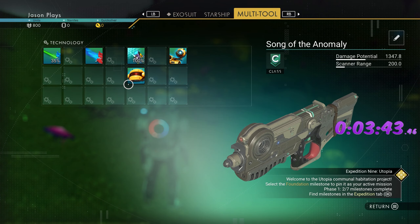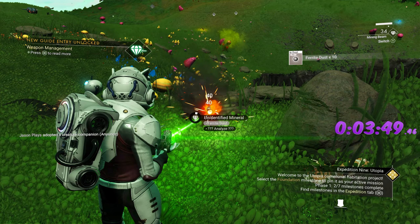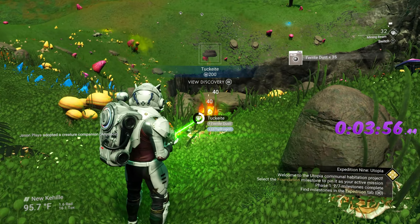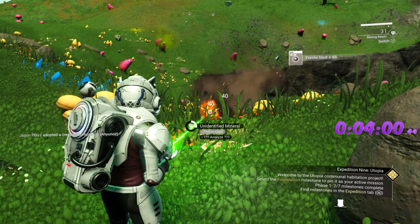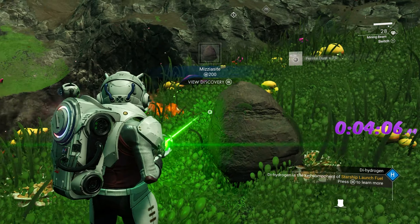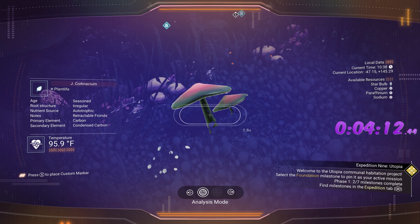Pop the bolt caster in here — we're not going to use it later on, but you need to build it to get the milestone. Next, we need ferrite dust to make some ammunition, and a lot of ferrite dust for our metal plating in order to make our exocraft. You can scan things as you go — I'm doing that to get the dihydrogen out of it. If you're doing a speed run, get your money's worth out of your mining.